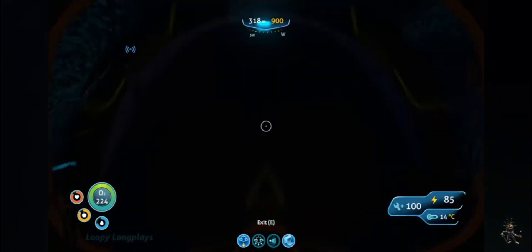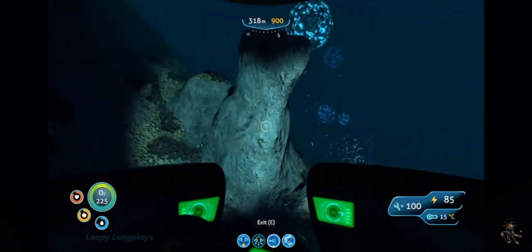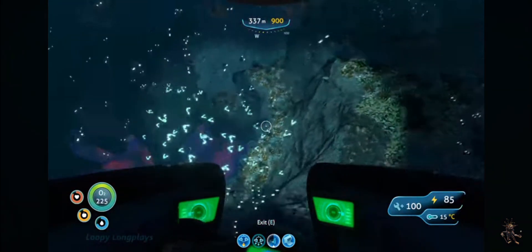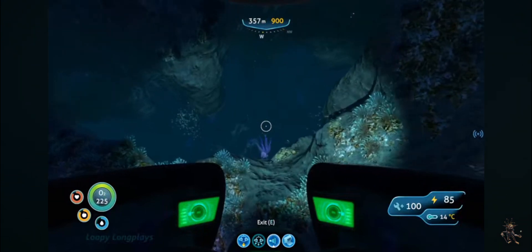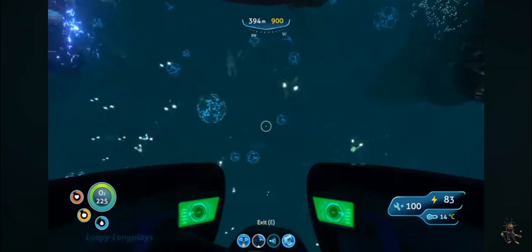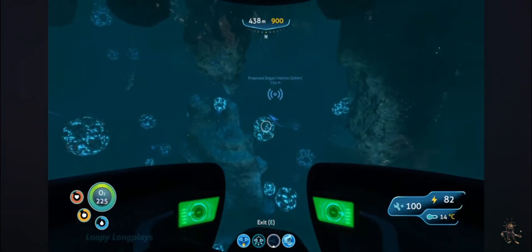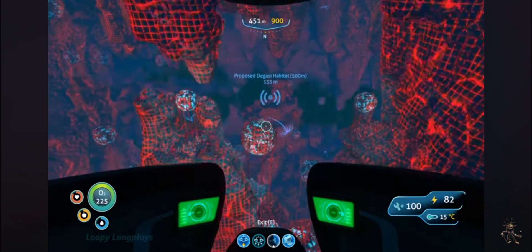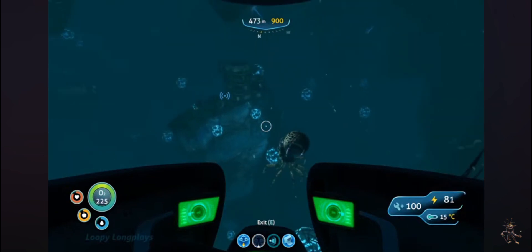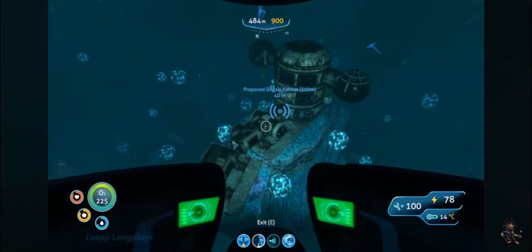The Grand Reef is 160 to 600 meters down. Through here you can get into the Lost River. One of the Degasi bases lies down here, where you can get some blueprints for beds, coffee machines, pictures, and alien containment. You can also find a nuclear trash bin and a couple of desks and chairs. The most useful things in the building category are the multi-purpose room and the observatory. The observatory gives you a 360 degree view, and the multi-purpose room is just a ginormous room which you really need — trust me, it makes everything so much easier.